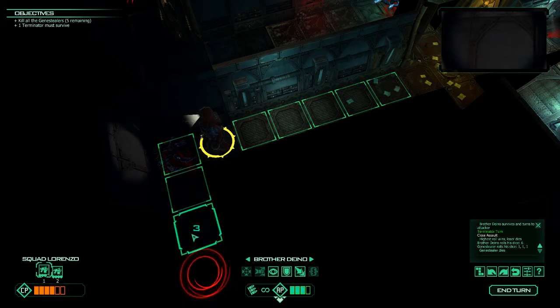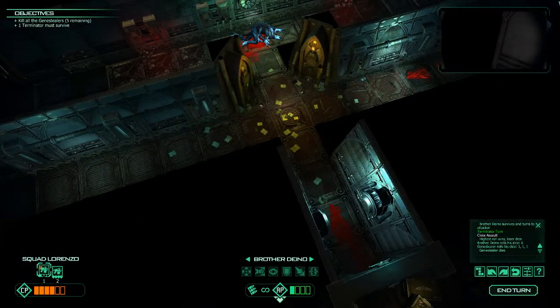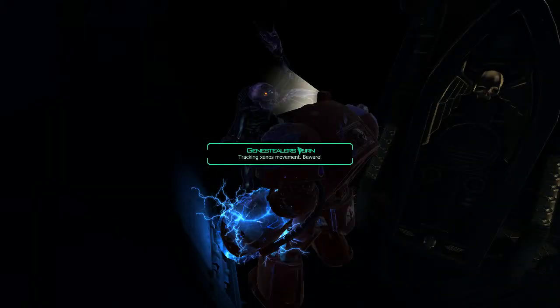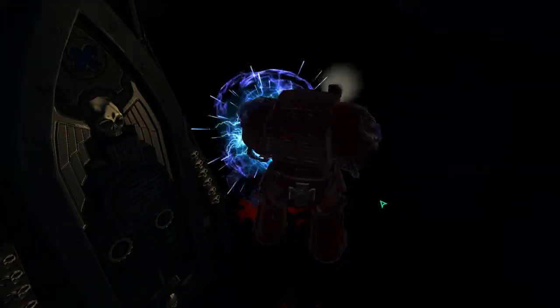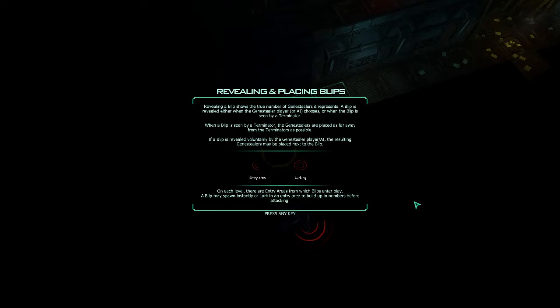Why is it one AP to go there and three to go there? Advance brothers - bring it on. Don't back up down the corridor, that is the worst plan you could possibly have come up with. Just punch him. Splatter. Cleanse monstrosity - I do believe we cleansed a monstrosity. Revealing a blip shows the true number of Genestealers it represents. When a blip is seen by a Terminator, the Genestealers are placed as far away from the Terminator as possible.